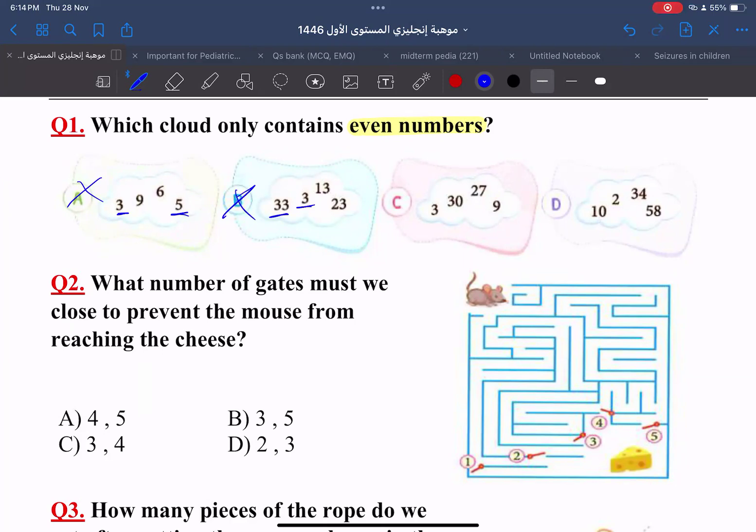Next question — Al-Walid. How many pieces of rope do we get after cutting the rope as shown in the figure? You have a long rope and you cut it with scissors. How many pieces will you get? Let's count them together: this one, this one, this one, this large one, and also this one. How many pieces? Five. So it is five. Thank you, Al-Walid. Good job.